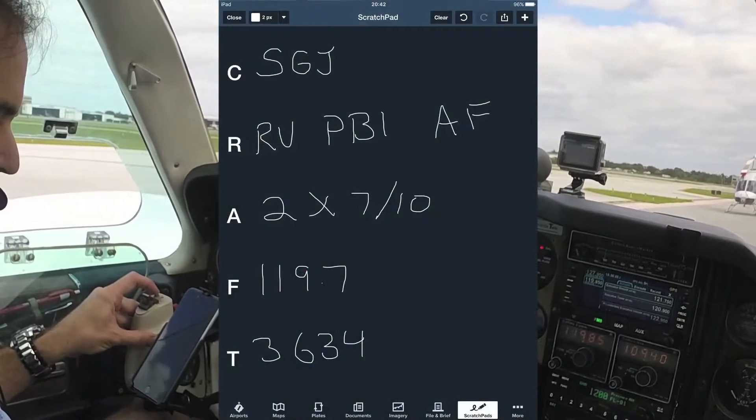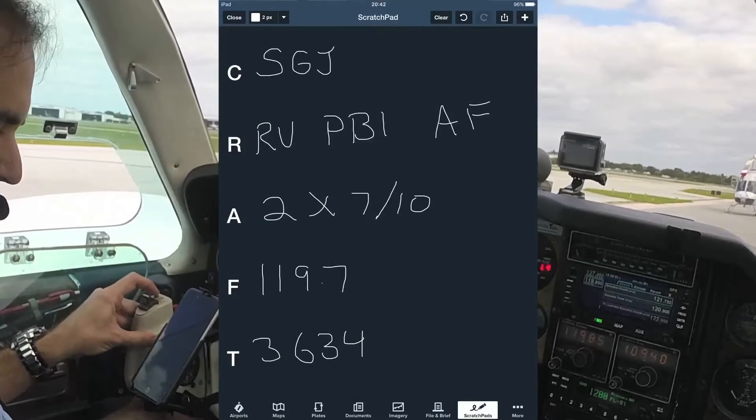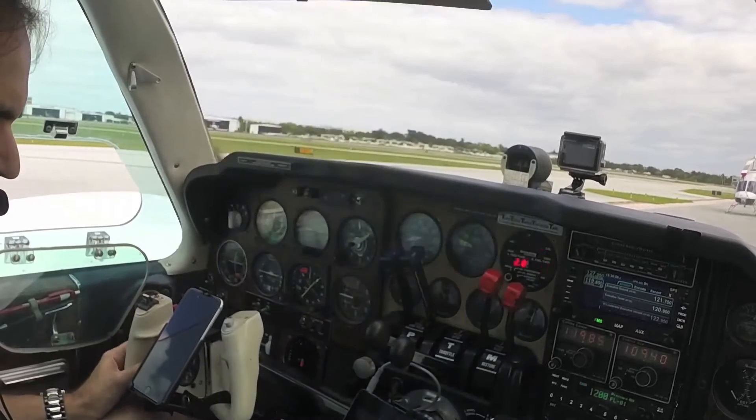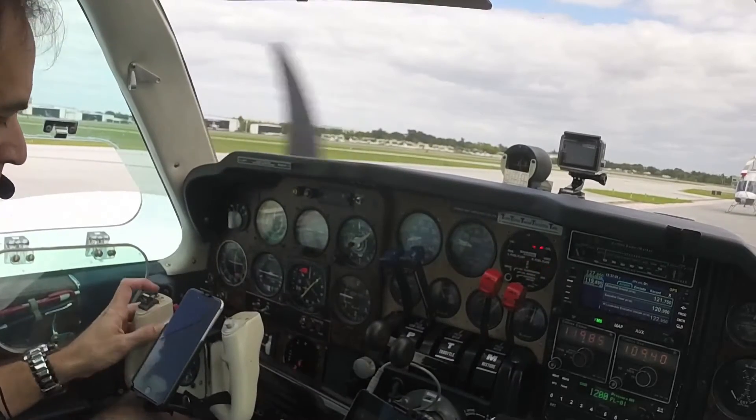3175 Whiskey is cleared to St. Augustine, Radar Vectors, Palm Beach as filed, 2,000, expect 7,000 in 10 minutes, 119.7, and 3634 in the box for 3175 Whiskey. 75 Whiskey, readback correct, contact ground point 75. G'day.